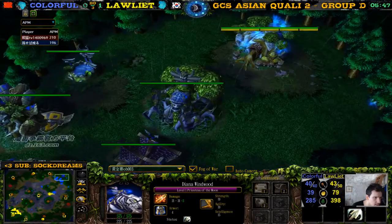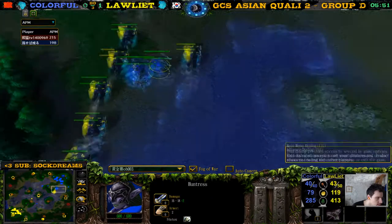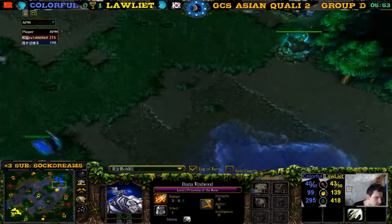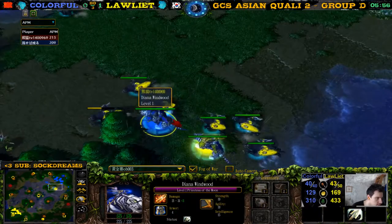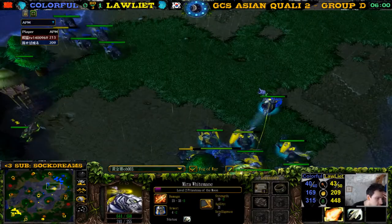Why? Did he attack something? He didn't attack. Did he get upgrades already? He didn't get upgrades. Did he get his priestess surrounded? He did get his priestess surrounded — but we do have dust. Okay, we don't have dust.